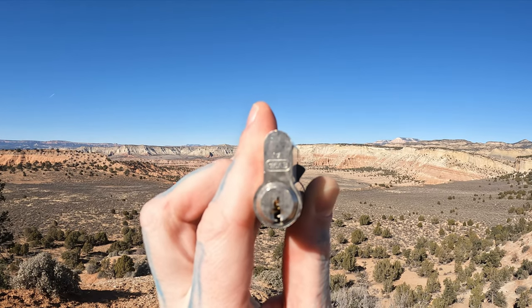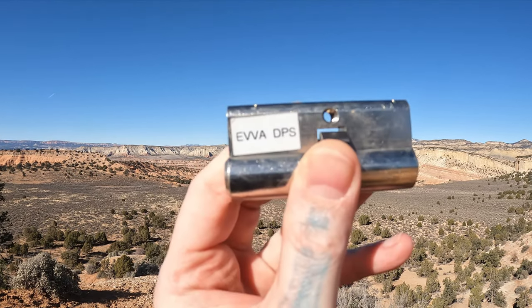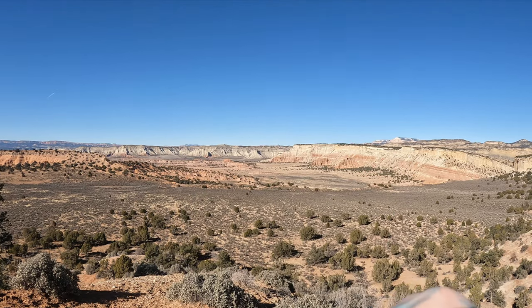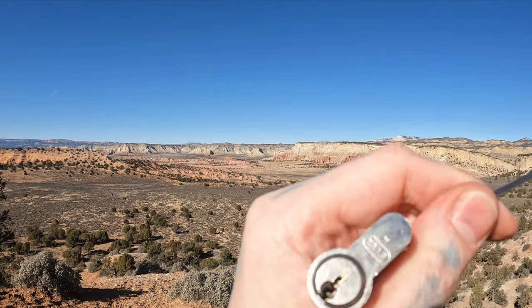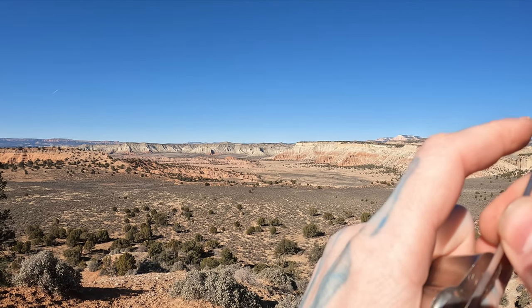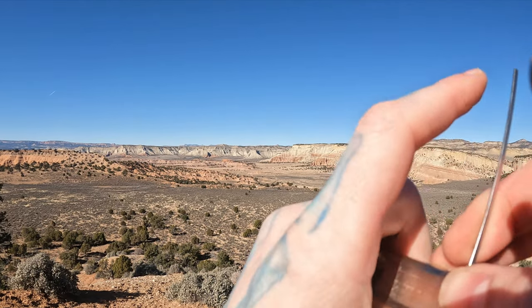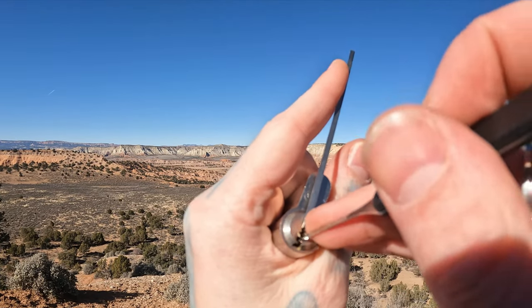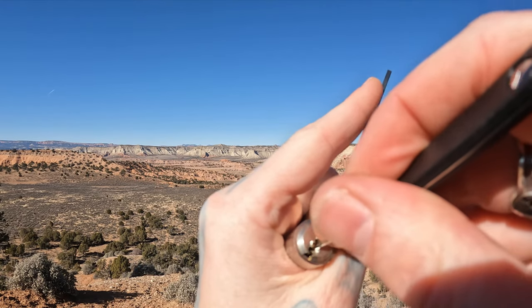Hello world, lockpicking dev here. Today I have a nice little Eva DPS Euro cylinder. The keyway on this thing is fun — makes it more difficult — and this thing definitely has security pins in it. Let's see if we can pop this open real quick, show you around, then get home and show you what's inside.